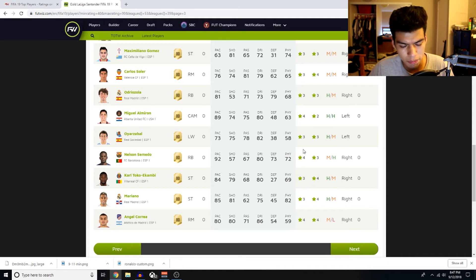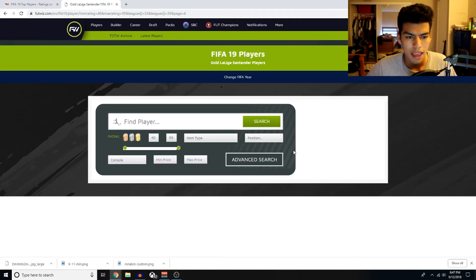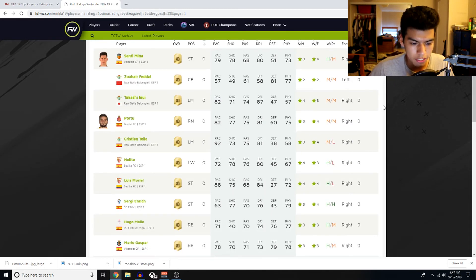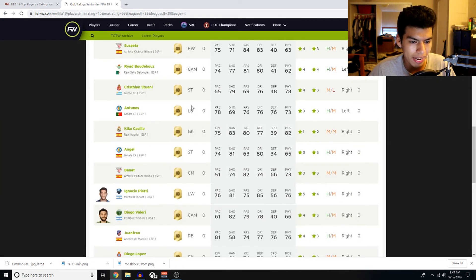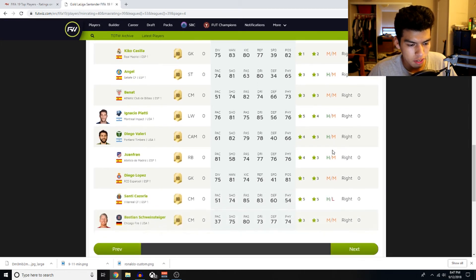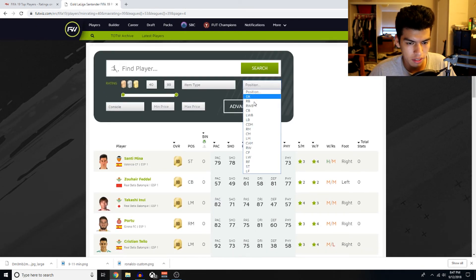Orellana — a guy with 81 pace who can start at right back and may be great. Nelson Semedo is probably gonna be nearly 10k when the game comes out so I'm not sure if you want to spend that much on him. This Mariano card is another great card with great pace, shooting, and physical — definitely a target man striker you can put in your team with four-star weak foot. These LaLiga players are actually gonna be some good ones. We just need a decent left back and then we'll be good.